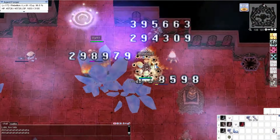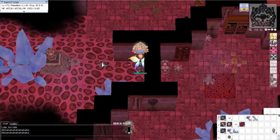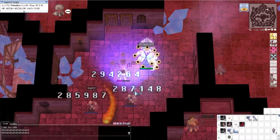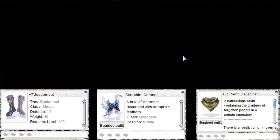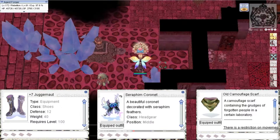Here I used another Field Manual. It still requires 2 hits to defeat these turtles. However, if I equip my Juggernaut, Seraph Coronet, and Old Camouflage Scarf, I will be able to defeat them in one hit.